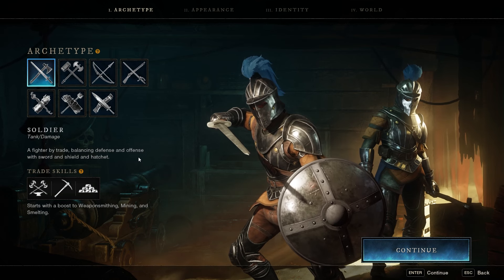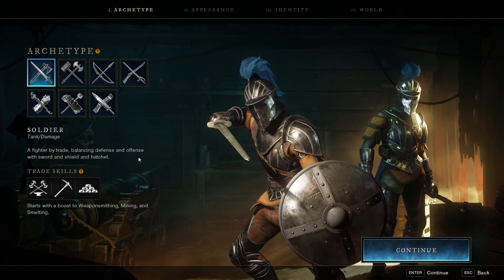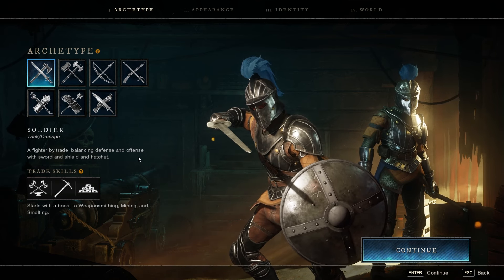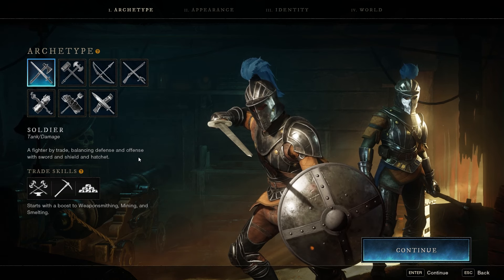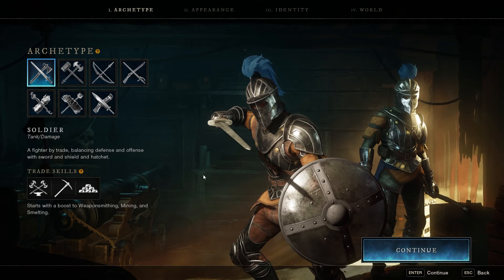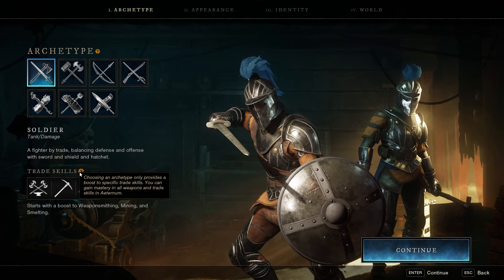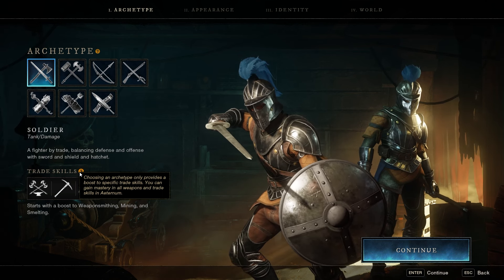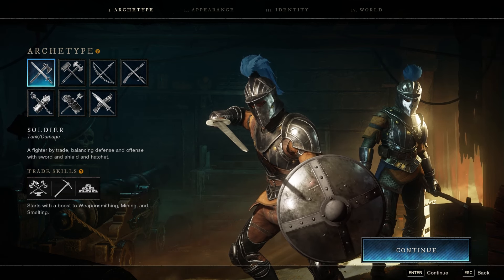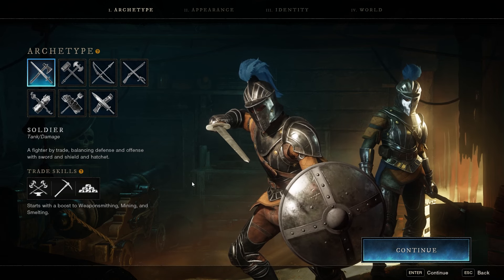The way the archetypes are presented is way cooler than it was before — character creation before was a little dull. We're going to jump in and I'll quickly talk you through what's available, starting with the Soldier. This is a tank and damage archetype, a fighter by trade, balancing defense and offense with sword and shield and hatchet. You also get a specific set of trade skills as a boost — Weaponsmithing, Mining, and Smelting.